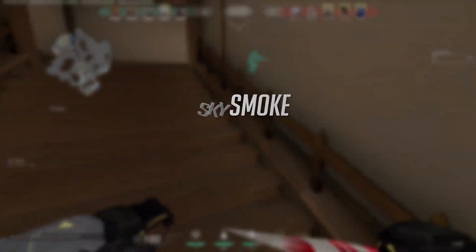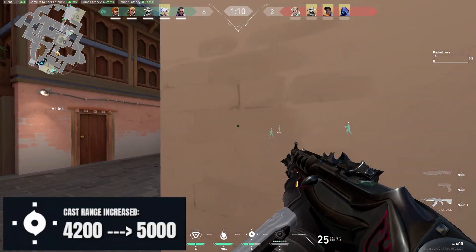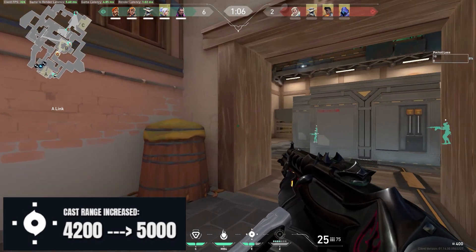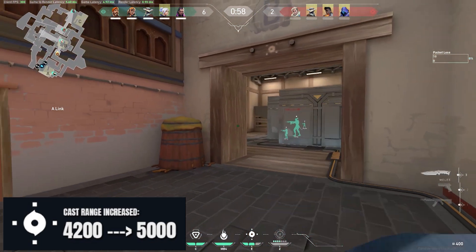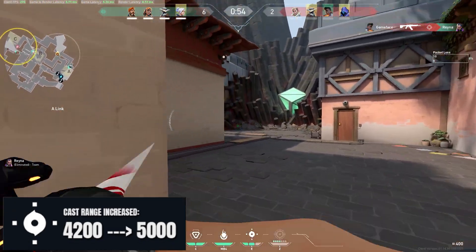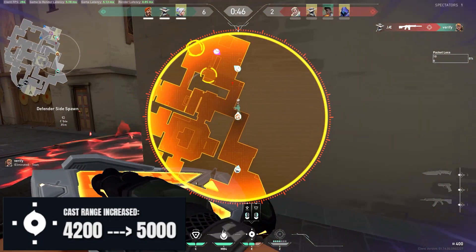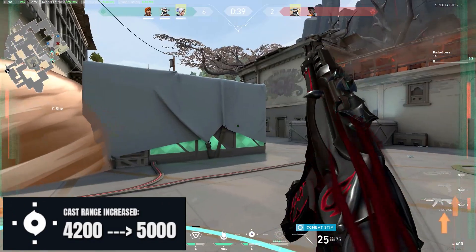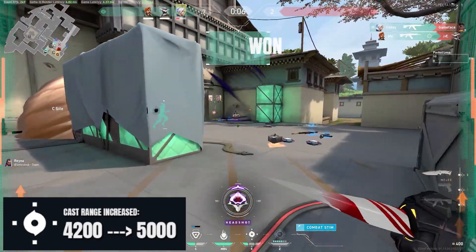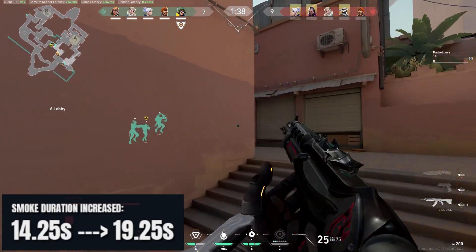Now for the change most likely to put Brimstone at the top of the tier list — making him the best controller in my opinion. First, his Sky Smoke range got increased from 4200 to 5000, which is much more similar to Omen's range. This means you can now use smokes defensively to help teammates on sides of the map you're not positioned at. For instance, playing mid while someone rushes C — you can put a smoke at the choke point of C so enemies push onto the site blind, something you could do reliably on Omen but not on Brimstone before.